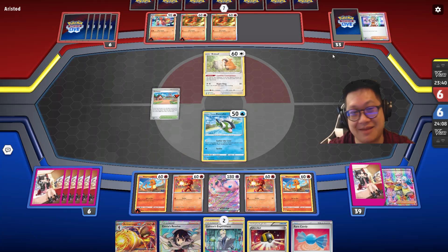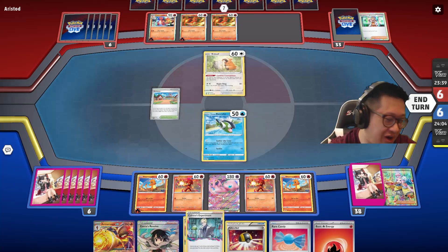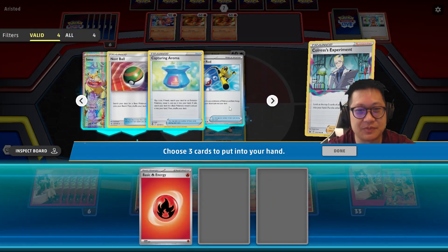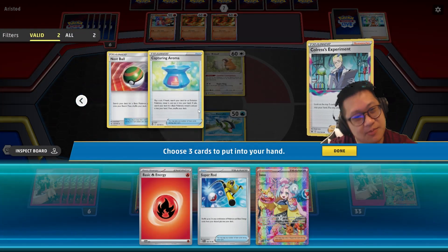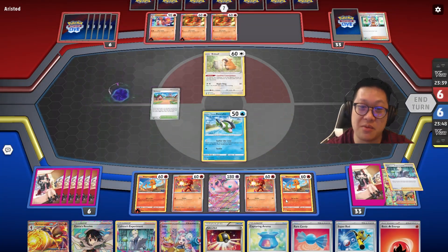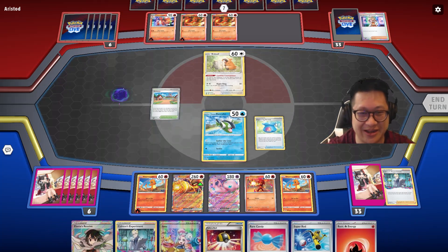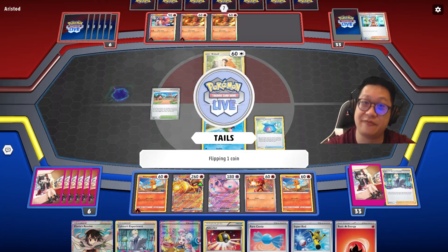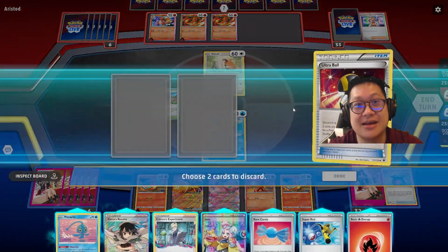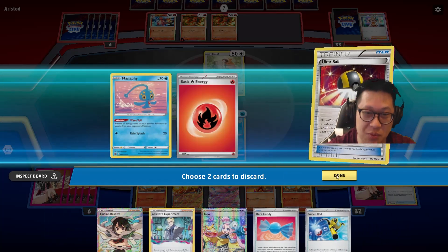He did not pull any Ultra Balls — no Charizard. We got lucky there. I'm looking through my hand. I don't have any other draw supporters, but I also need more Pokemon. I think I took the fourth rare candy instead of the aroma, because I really want that rare candy Charizard combo — that's your big opener. We throw away Mana because Charizard doesn't bench snipe. Some people put Del Fox in, but I don't think he's got Del Fox.